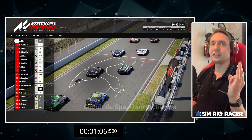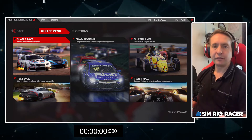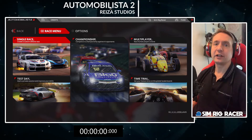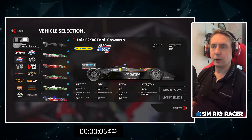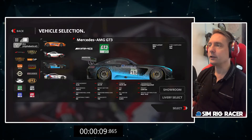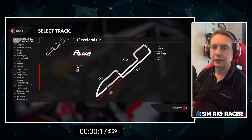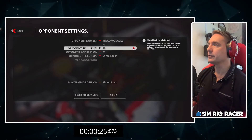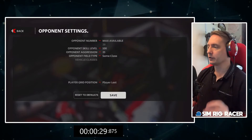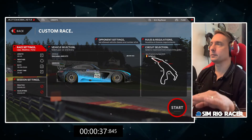Moving on to sim racing title number three and it is of course Automobilista 2. We're going to find out how quickly we can jump into a GT3 race at Spa. Stopwatch is going - vehicle selection. Let's make our way through to GT3s, we're going to have the Mercedes. Select the track - Spa. Opponents maximum available, same class. Quick check: it's a quick race, clear weather. So GT3s at Spa, 100 AI, clear weather.